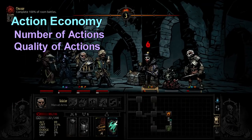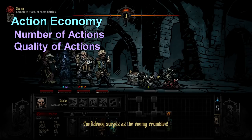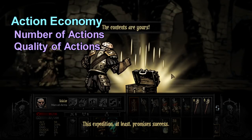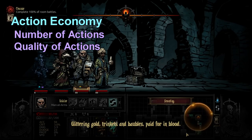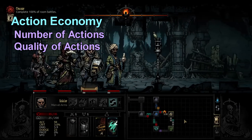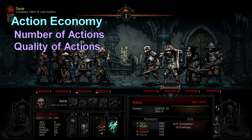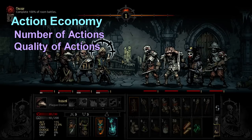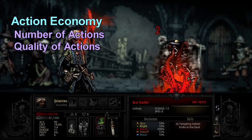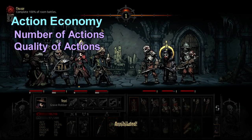The difference in action economy shows up for bosses — those are where it gets more interesting. If you've played an RPG and your group of four player characters goes into a battle with seven enemies, you say 'this is a bit intimidating.' The reason is action economy: if you're outnumbered seven to four, the enemy is getting three more actions each turn compared to you — that's more dice rolls and more chances to cast spells or heal.